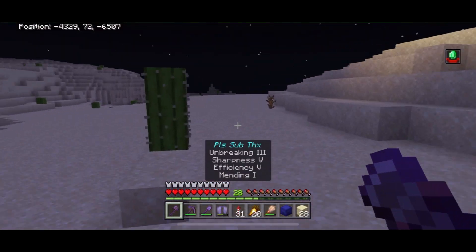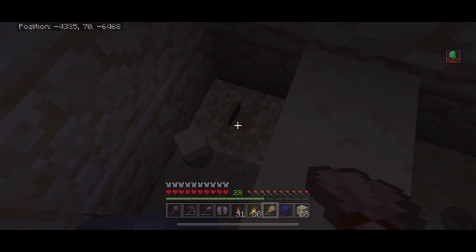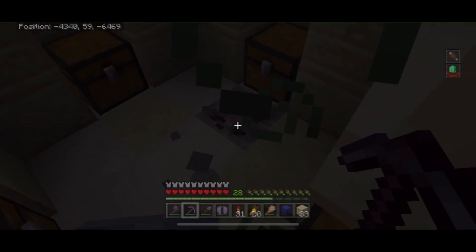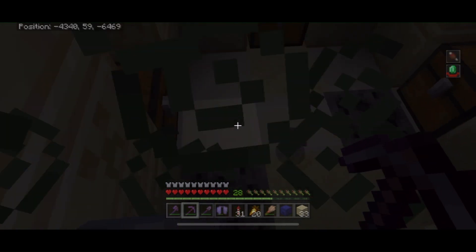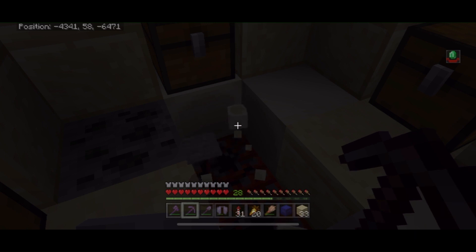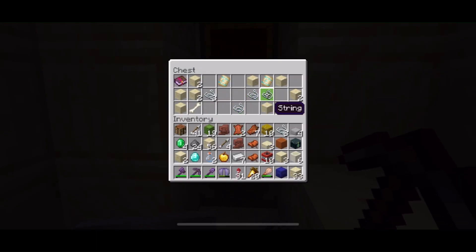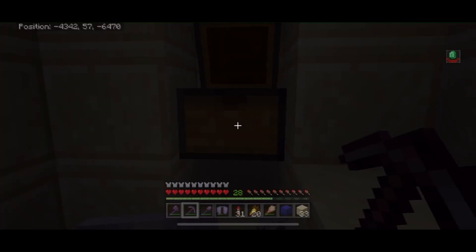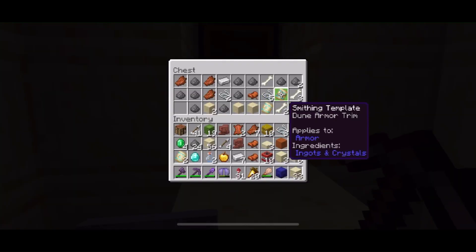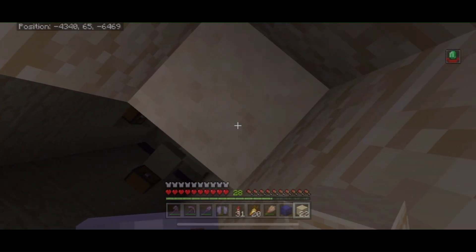We're going to go off to another temple — you can't believe this. If I wasn't walking past and happened to look over, I never would have seen it. We got another sherd and it looks like a diamond — delicious. Down at the bottom, check this out: there is a fossil that has generated right here. That is crazy — somebody let me know in the comments how rare that is. We got some dune armor trims, but this one's pretty much a bust too. Let's head over to the jungle.